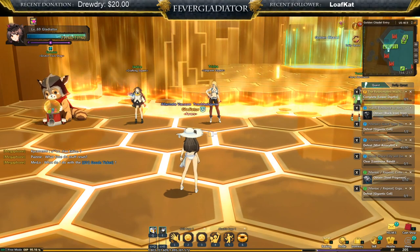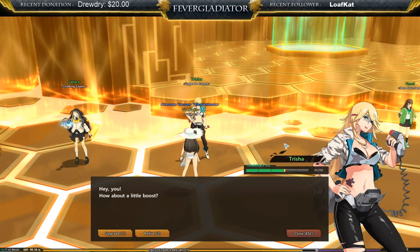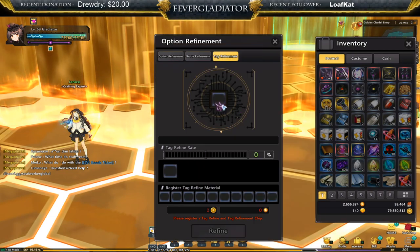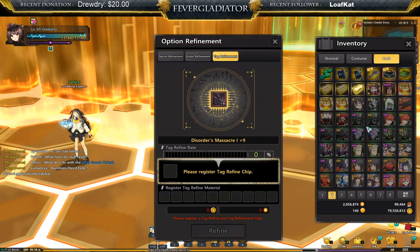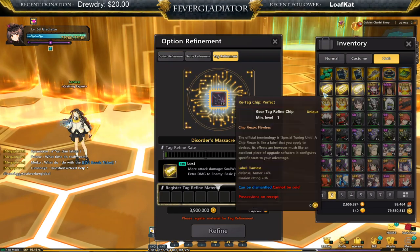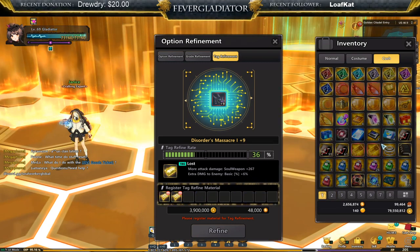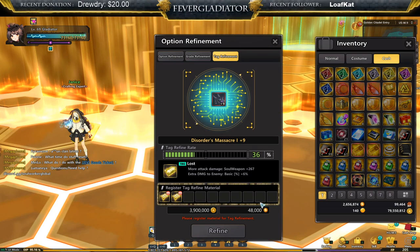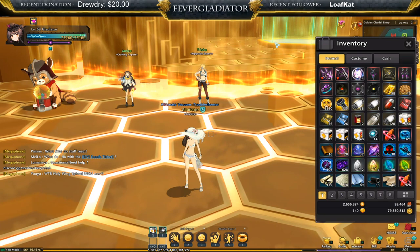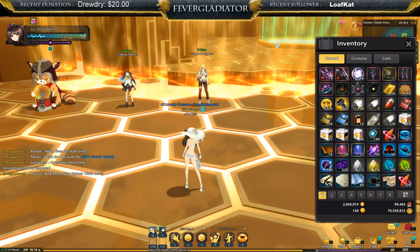To put a tag on your weapon, go to Trisha, press refine, go to tag refinement, and put your weapon inside. Then select the tag you want to apply and add fodder tags you don't want — they give you percentage. Get it all the way up to 100 percent before rerolling, because if the tag fails it has a chance to break and you won't get it back. Always go for 100 percent.